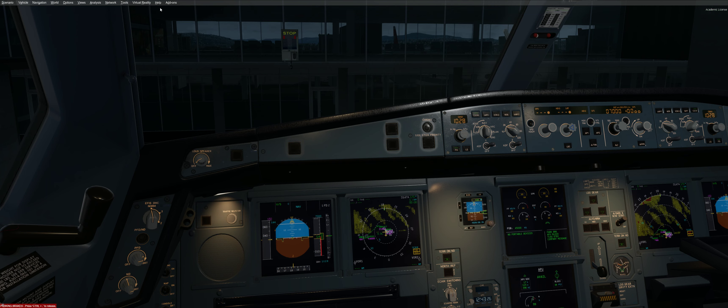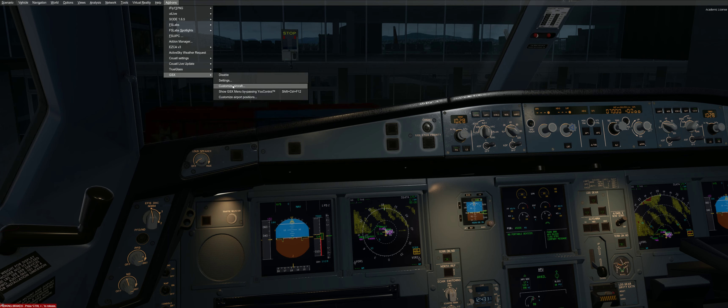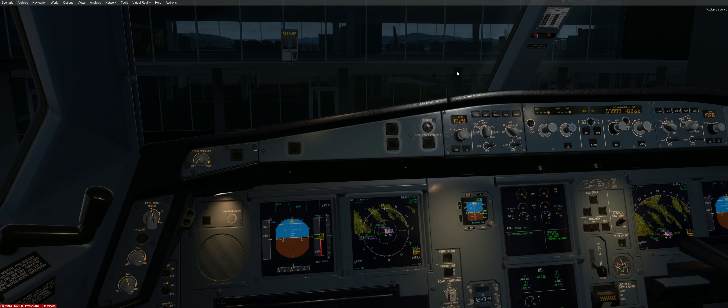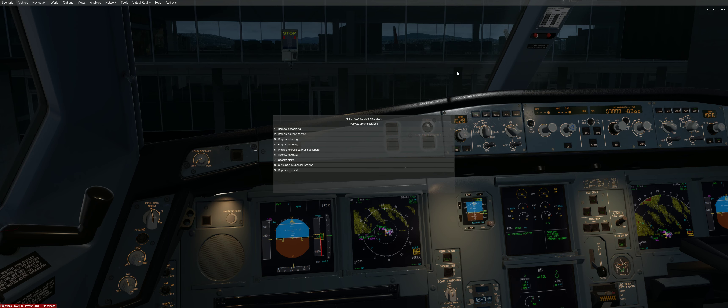Really easy to fix. Go to Options > Add-ons > GSX > Customize Airport Positions, click on the little airplane icon and apply, then close it and try again. There we go — fixed! All you have to do is click that little icon and it will set the maximum wingspan to your current aircraft and allow GSX services. Thank you, enjoy, bye.